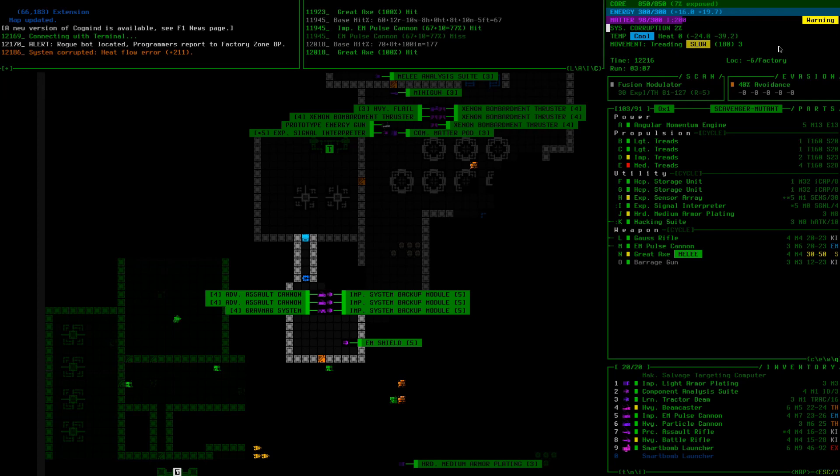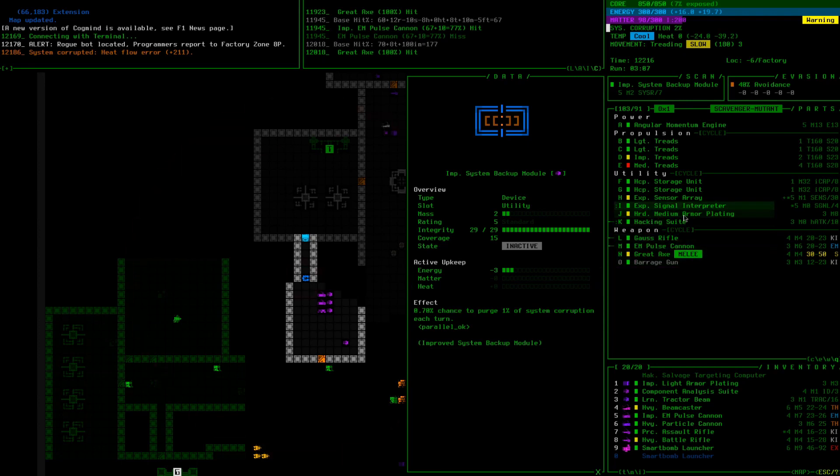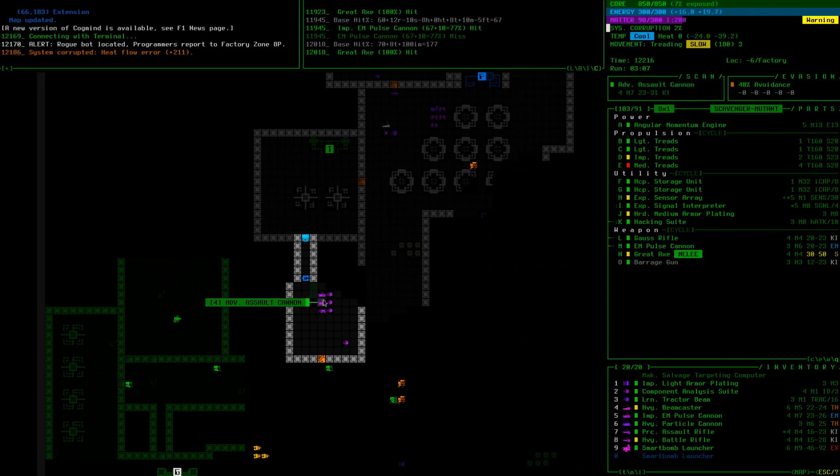System backup module improved — that can cure our system corruption. 0.7 percent chance per turn to purge one percent. This is something we can throw on instead of our armor while we're traveling around. Since we're so slow, it does end up being quite effective.